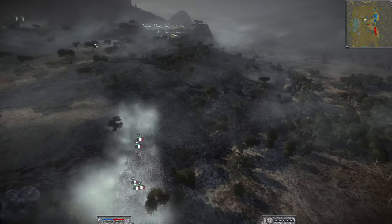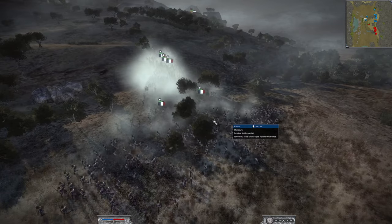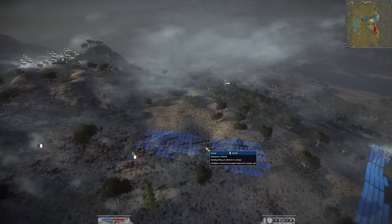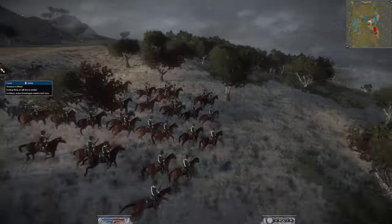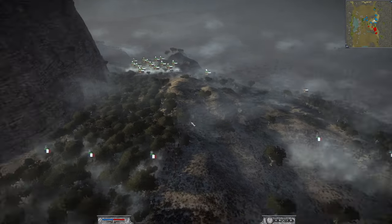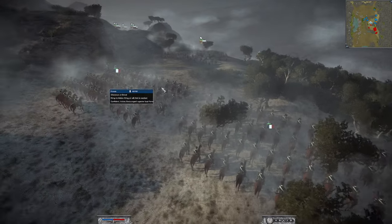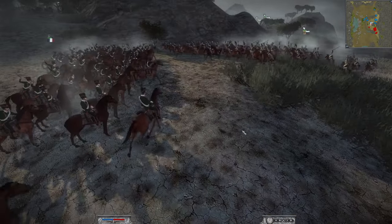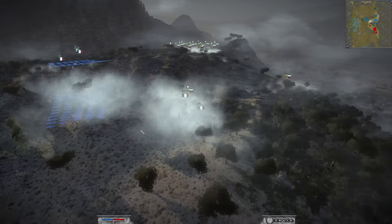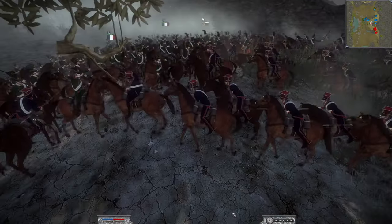He spots my troops and brings his Uhlans down to combat them, but I managed to get those Chasseurs out of the firing line. We sent two Chasseurs down to take some pot shots, but they're shielded by the hill. It's quite difficult to get any good shots off in a lot of places on this map. Here come the Dragoons — Russia versus France — fighting it out.